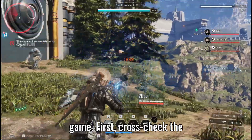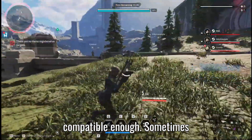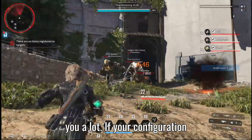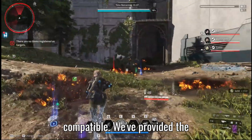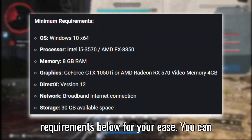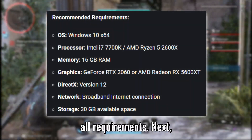First, cross-check the game requirements with your PC configuration to determine whether it's compatible enough. Sometimes, issues with compatibility can trouble you a lot. If your configuration isn't up to date, upgrade to make it compatible. We've provided the minimum and recommended system requirements below for your ease. You can skip to the next method if your PC meets all requirements.